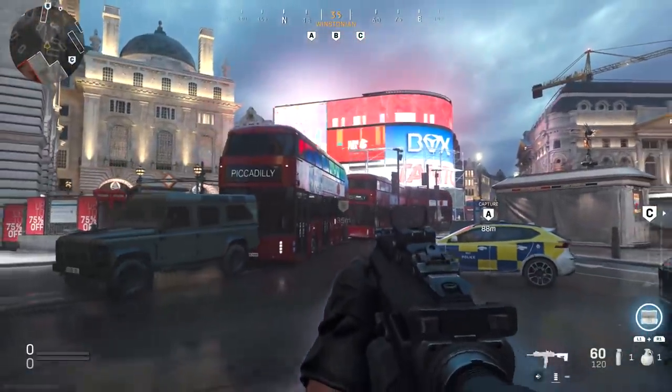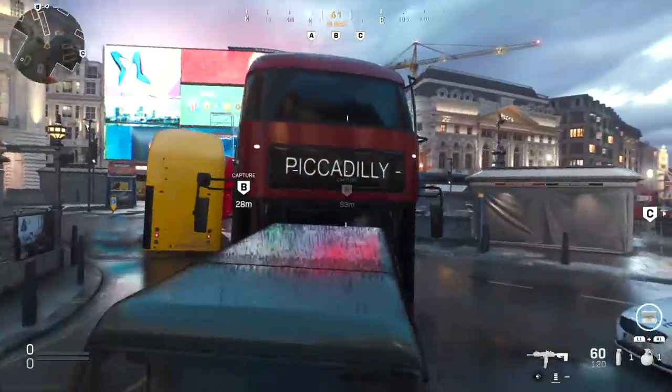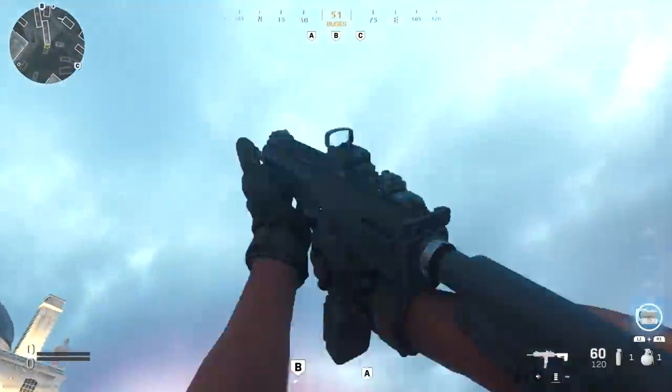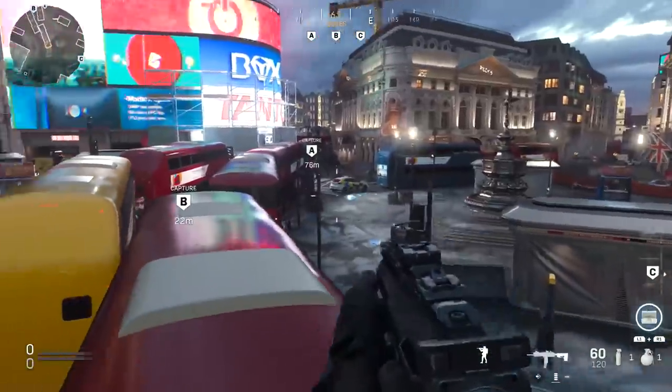First up I wanted to show you guys all the different ways that you can get on top of these middle buses. The easiest way to get up here is through this truck — you just have to jump a few times. Sometimes it takes a few jumps, it seems to have no rhyme or reason to it, but in either case you can get up on this bus from there.